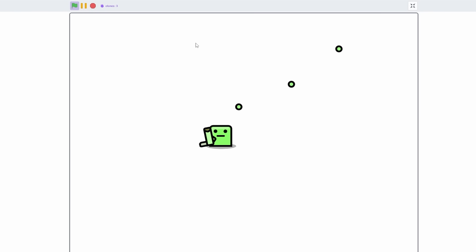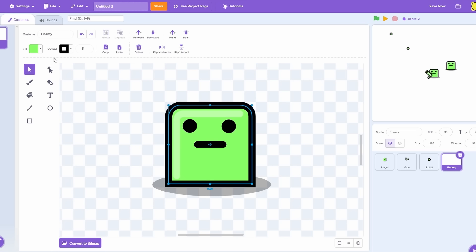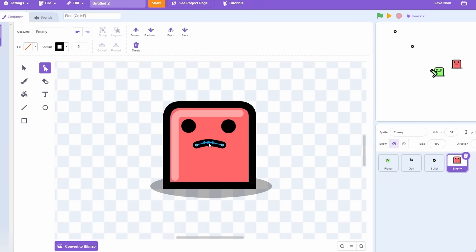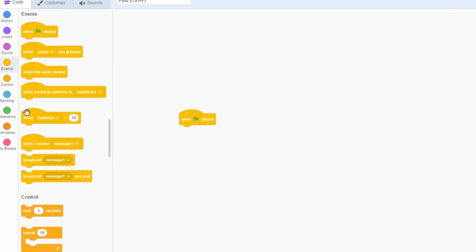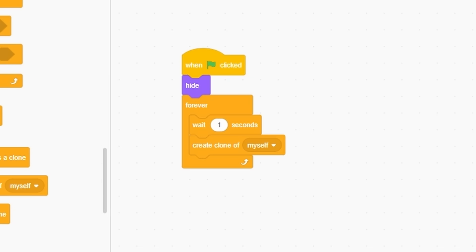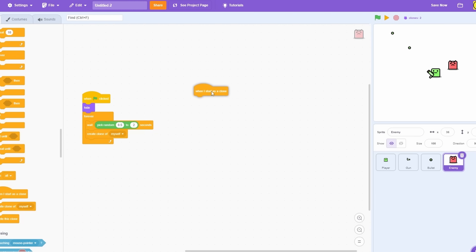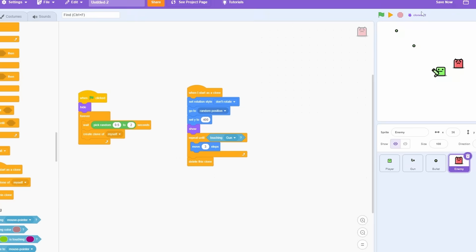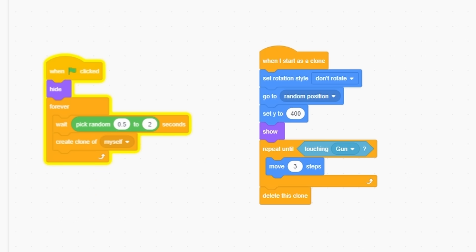Now let's paint the enemy. We're just going to copy and paste the same guy but make him red and make him look angry. When green flag clicked, hide. Forever wait between 0.5 and 2 seconds randomly, then create a clone. When I start as a clone, go to random position, set Y to 400, repeat until touching bullet: point towards player, move five steps. And then delete the clone.